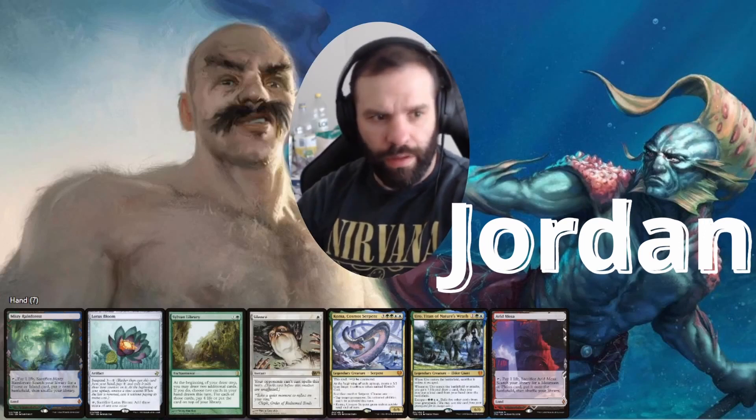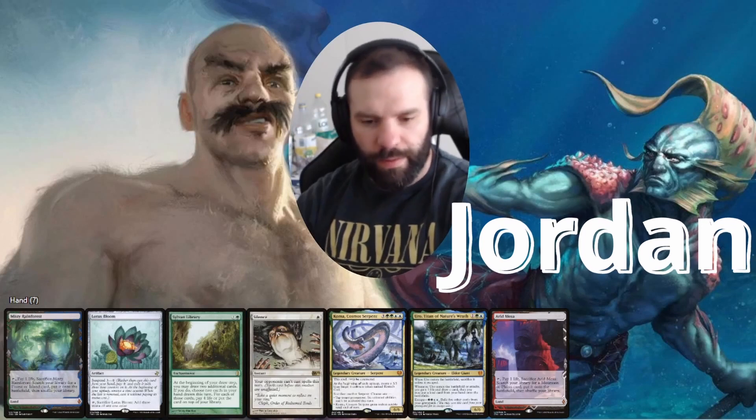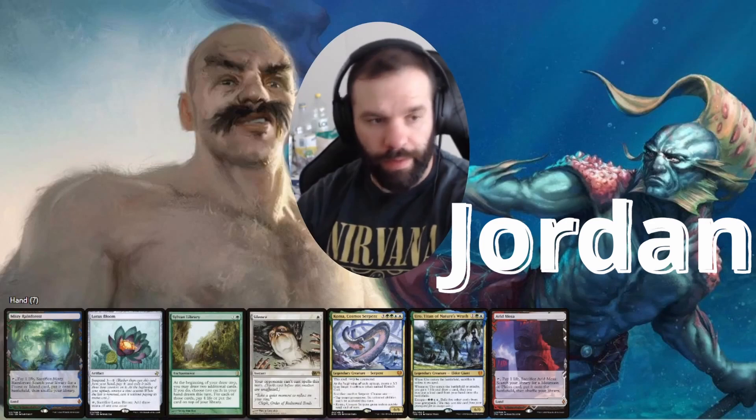This is our second seven and it looks pretty good — some nice late game advantage stuff. We have Sylvan Library to give us more value, and a Lotus Bloom so we can get one of these out pretty quickly. I like it, I'm gonna keep it.